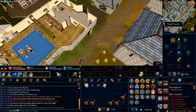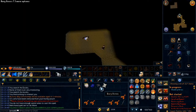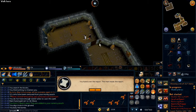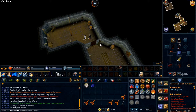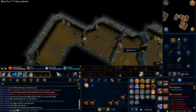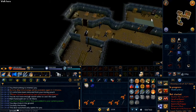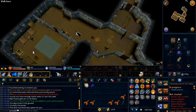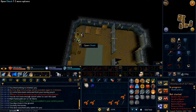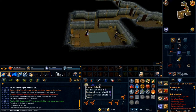Go back down the ladder and give the report to Straven. Now open the door, then open the other door, and go to the room to the south west. Open the chest and you will receive the broken shield.